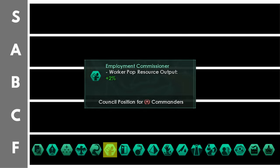Employment commissioner is basically identical to the previous role we looked at and thus it's right here down in the F tier.